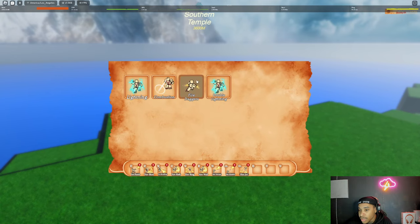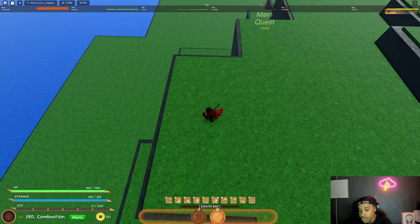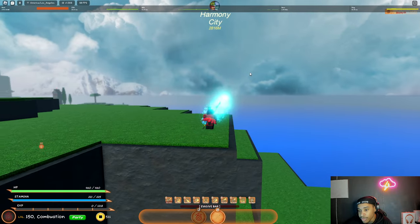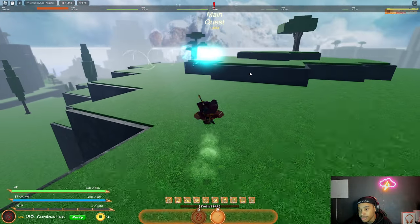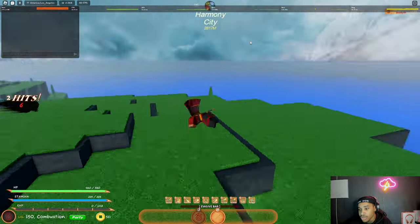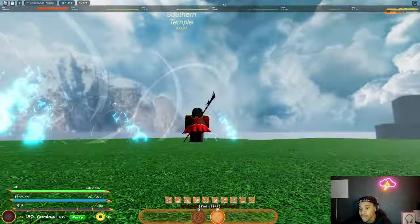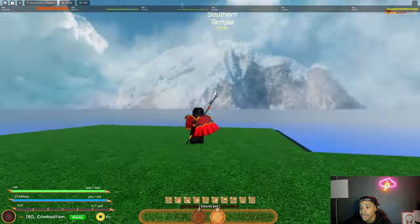I'll save combustion and lightning for last. Let's showcase the other moves first. Those other three moves are subclass moves. First we got the regular fire move, and you're probably wondering why my fire is blue — I actually have a whole video on that. Oh yeah, you can also control your fire. A lot of people don't know this, but you can.